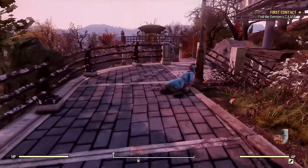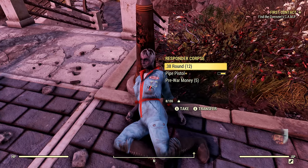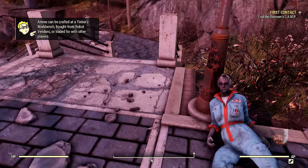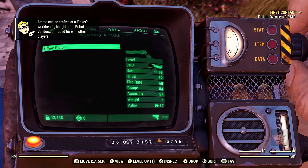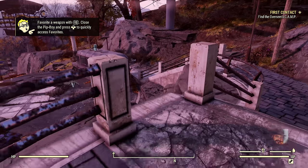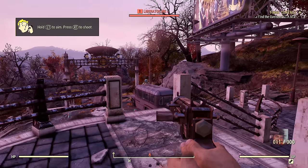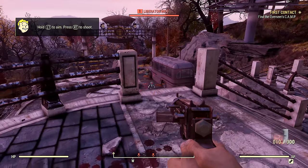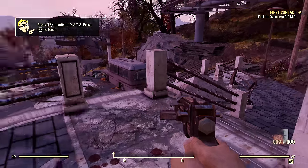One of the first things we discover when we step outside is a corpse — a Responder Corpse. On her inventory, we find our first weapon, a pipe pistol, and a small amount of ammunition. But what is she doing here? She is gray, and her corpse appears to be in the bloat stage — the second stage of corpse decay. The bacteria in her body has changed the color of her skin, which means she died only three to five days ago. But what was she doing up here, and as a Responder, what exactly is she responding to?